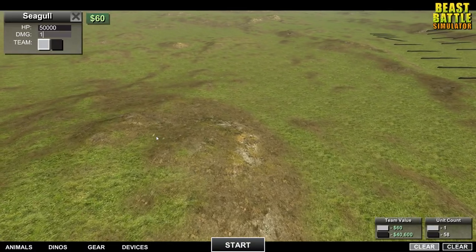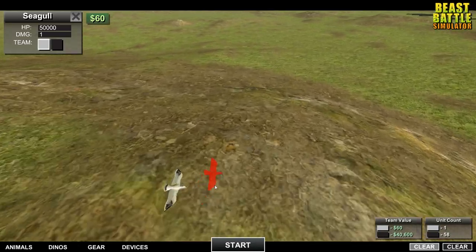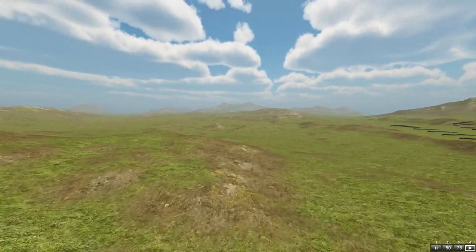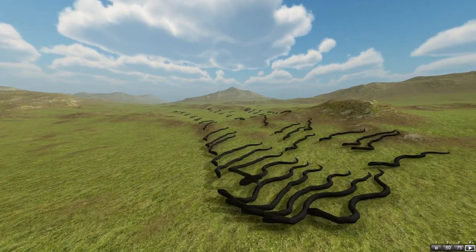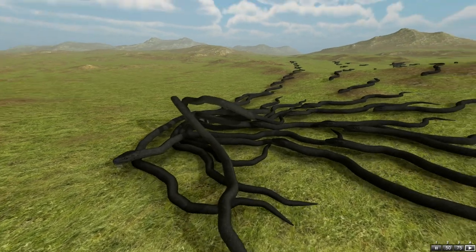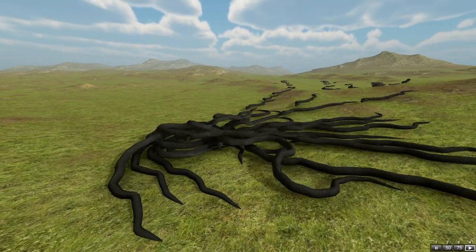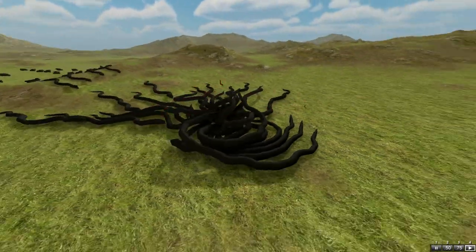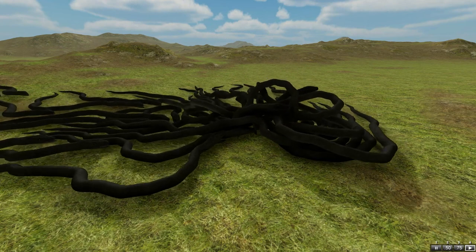We have a seagull with 50,000 hit points right here versus the Titanboa army. Look at the little guy — we can fly in. Go, little man! I also dropped him to one hit point... or one attack point. We're going to get like this big ball of snakes. Oh, this is gross! Oh, this is so nasty. It's the snake army. Why aren't you flying away, though, dude? They're just going to maul you. This was not nearly as exciting as I thought it would be.